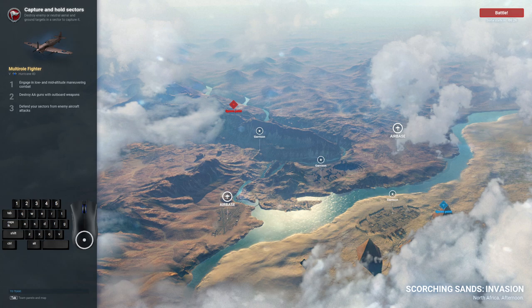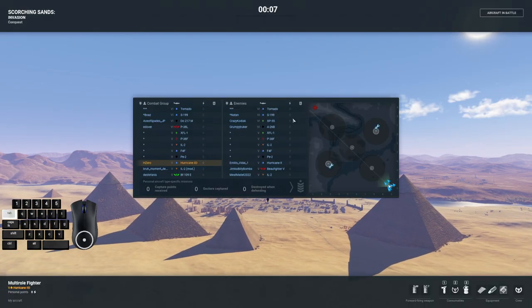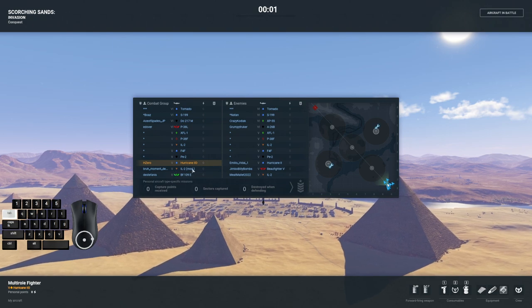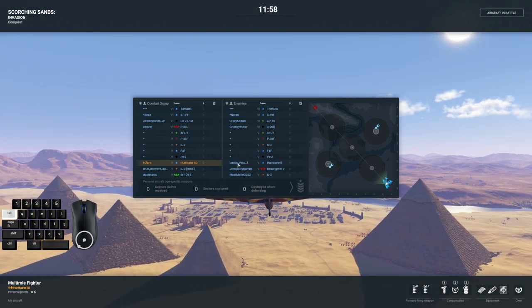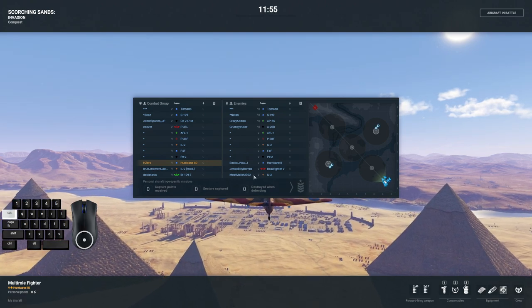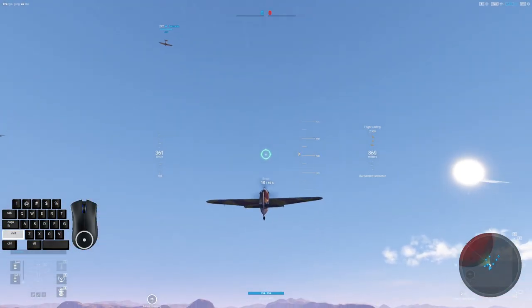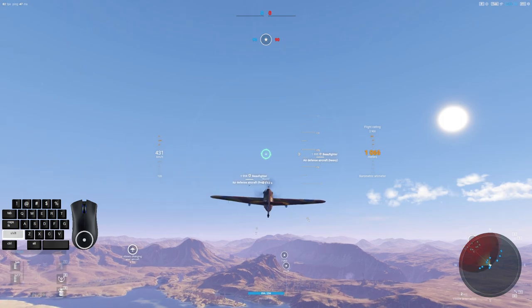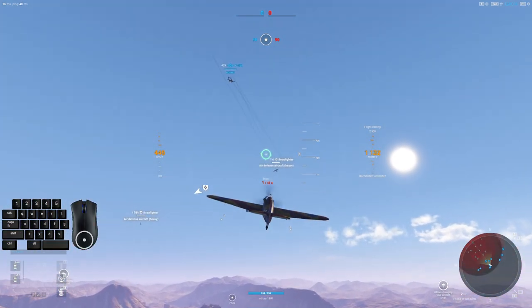The joke was on me because that didn't take long at all, but we saved you a little bit of time. We've got Burning Sands this time — one of the oldest maps in the game and one of my favorites. I enjoyed that the transition to 2.0 kept this map mostly intact and added some good details. Three garrisons up and down the middle and the two airfields on either side. This time we've got a 217, P-38L, my Hurricane II, IL-2, 109E, XP-55, A-26, Hurricane II, Beaufighter, and IL-2. I'd say we have a little bit of an advantage, especially if that specialized P-38L knows his business.